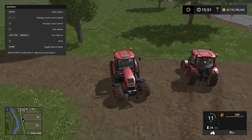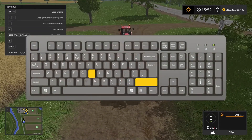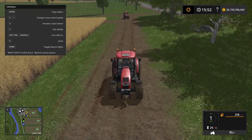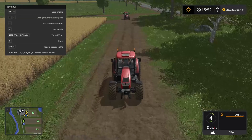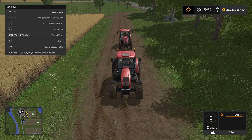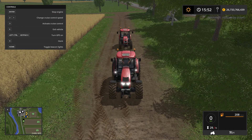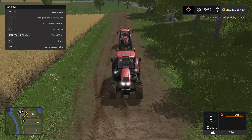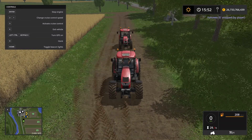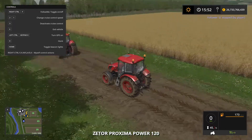The next thing we can do from the front tractor is we can actually hold or pause the follow tractor by pressing Right Shift and H — the tractor is now waiting and not following us. Right Shift and H again and the tractor starts following us again. The only thing we can't do from the front tractor is enable the follow me mod — we have to do that in the follow tractor. But we can stop it: Right Shift and F will stop the follower. Follower G has been stopped by player. But I can't press Right Shift and F to get it to follow again — I have to go into the follow tractor to do that. Right Control and F and it will follow us.